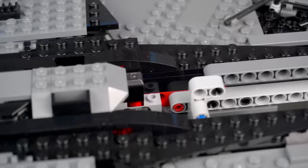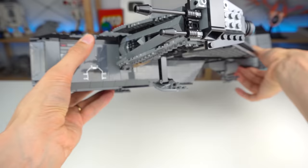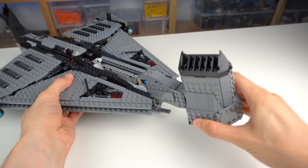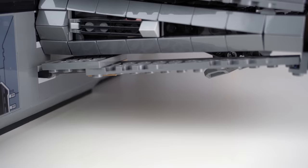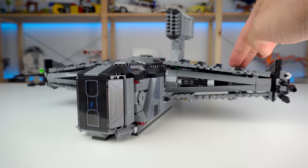There is a gimmick to the set in which you can turn the engine section, making the landing gear retract. It's kinda neat how it was achieved, but there's too much going on to make this work — a massive engine block that turns to move exposed technique beams, which are connected to gears that make the little landing gear work. The landing gear, by the way, is completely irrelevant to the stability of the model, which can balance itself very well on its own without it.